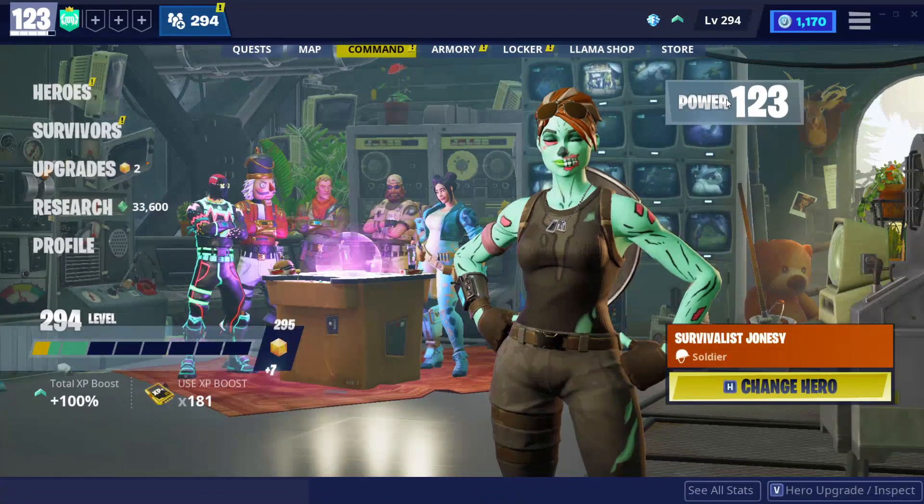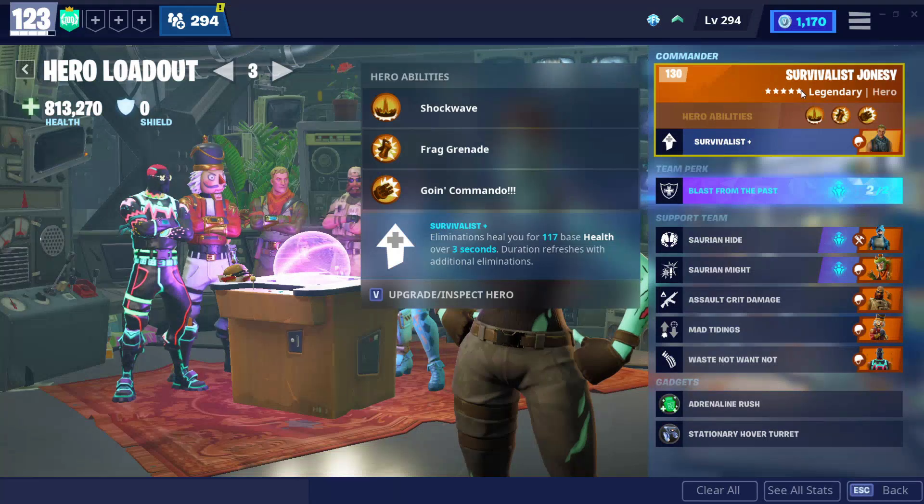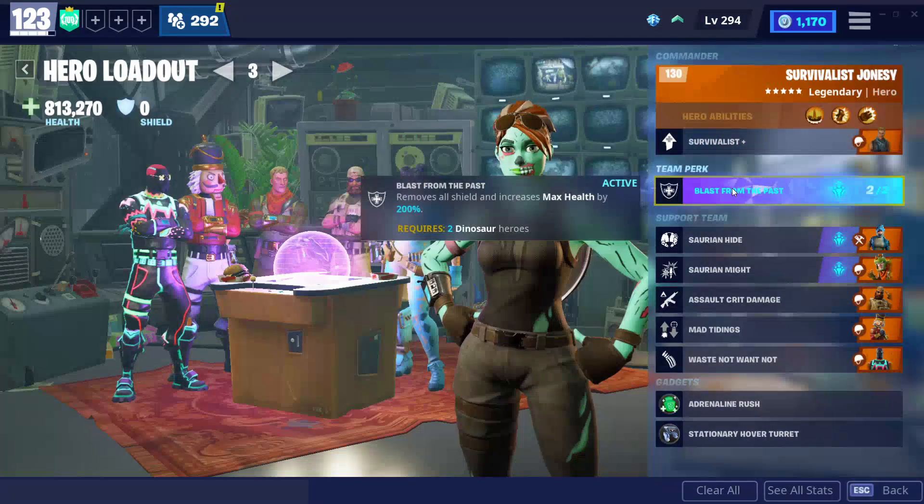I'm gonna be showing you guys the best hero in Fortnite Save the World. You guys probably guessed it — it's gotta go to my boy Survivalist Jonesy. He's without a doubt the best hero in Fortnite Save the World, because if you have him, on eliminations he'll heal you for 117 base health over a three second duration, and it refreshes with an additional elimination. So every time you get a kill you're gonna get 117 health.